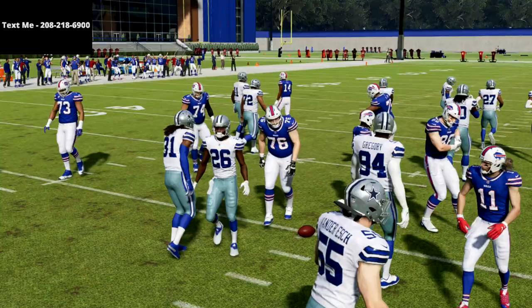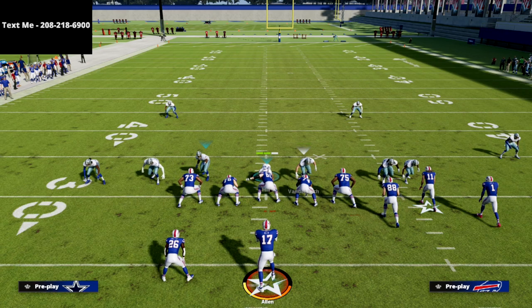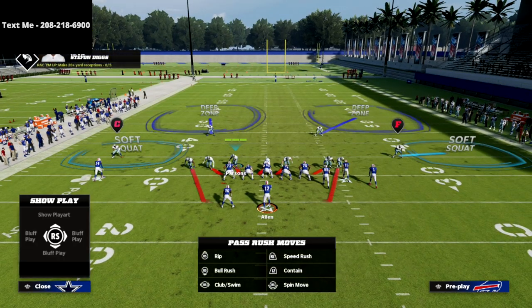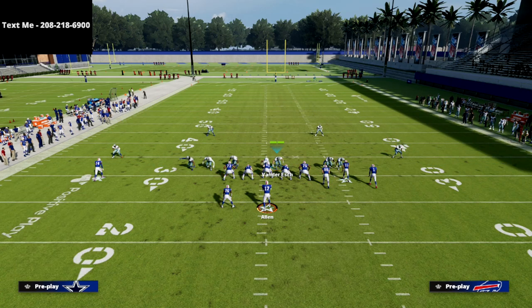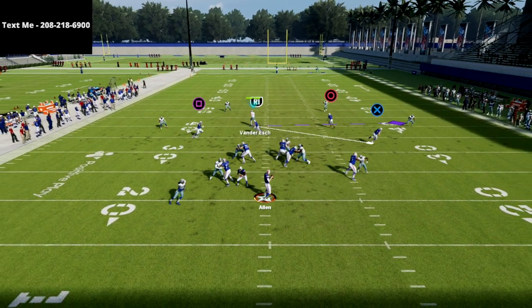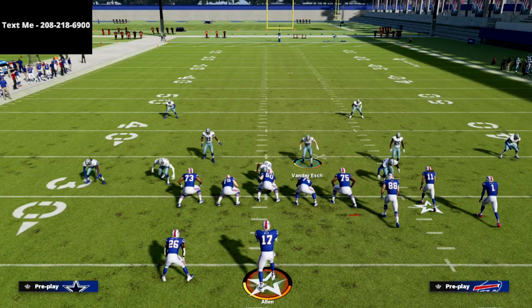The reason that's important is because if we want this to come in against a blocked running back with super consistency, I like to do this one little adjustment. We're going to QB contain, slide this guy in, and then what we're going to do with Parsons is actually man him up on the blocked running back and just user Vandrish. If they block their running back, oftentimes this is going to come completely free — you see how that contain loops around and we get pressure on the blocked running back.